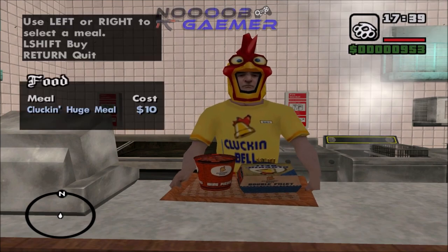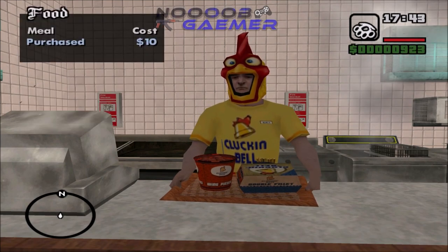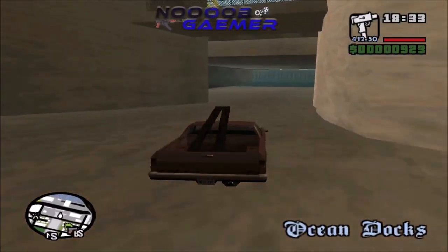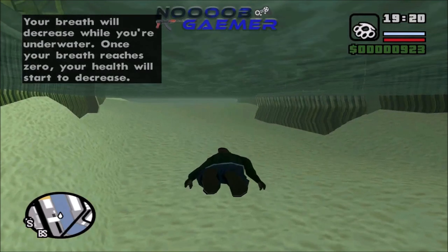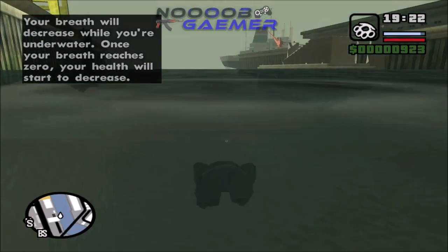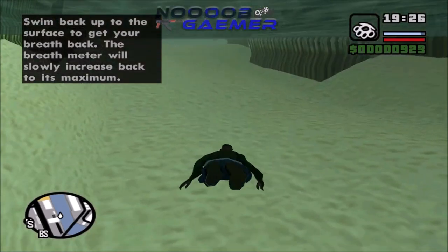You can gain fat by eating chicken, pizza, or other food items — just don't eat too much. Balancing both body muscles and fat is very important in this case. To gain all of these together, the main hack is swimming. Swimming underwater for a long time can increase all your skills together and your max health as well.